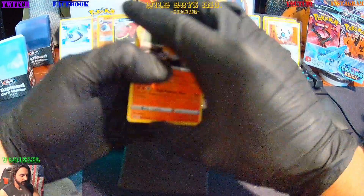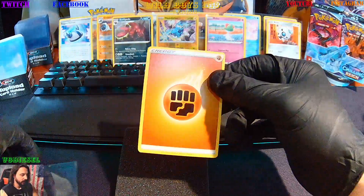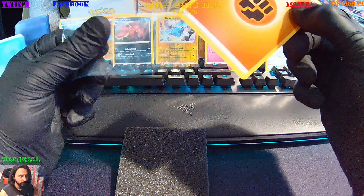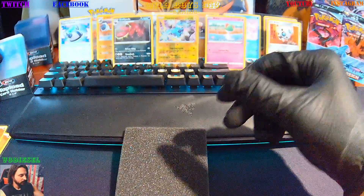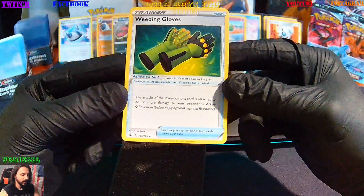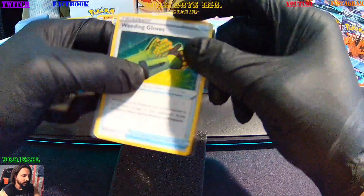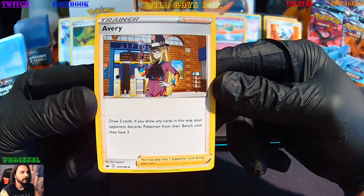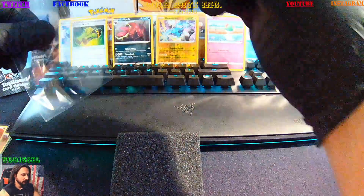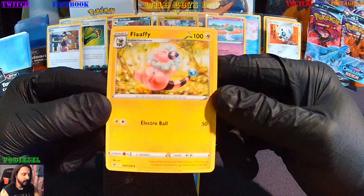We'll move those. We're going to get the Fighting energy again. And we got Weeding Gloves — we don't have those, nice little Pokémon Tool. If I remember correctly, that'd be good for one of those special ability cards. Avery — it's a different one though. And then we've got Flapple.